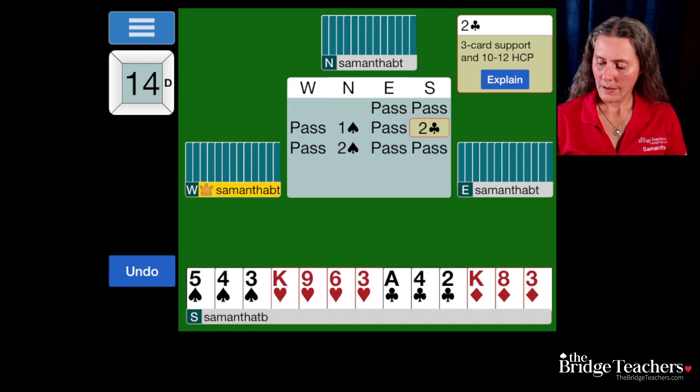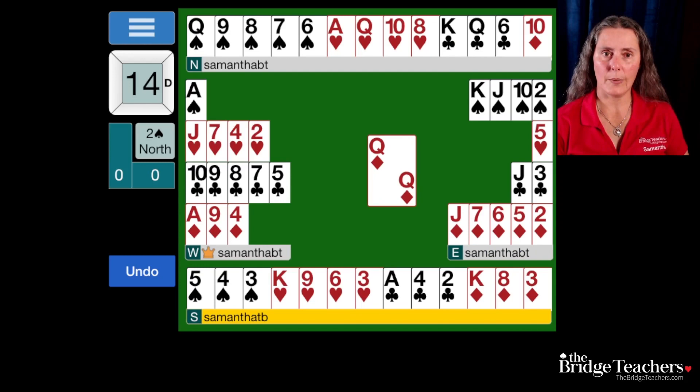I'm going to show you this hand because I think this is such a fabulous Drury hand. The lead was the Queen of Diamonds. Now we can look at the hand. Partner is going to lose, no matter what they do, four spade tricks. They're going to lose no club tricks, no heart tricks, but they are going to lose a diamond. So partner is going to lose five tricks on this hand — and this assumes that they get the heart suit correct. If they don't get the heart suit correct, they may actually lose six tricks.